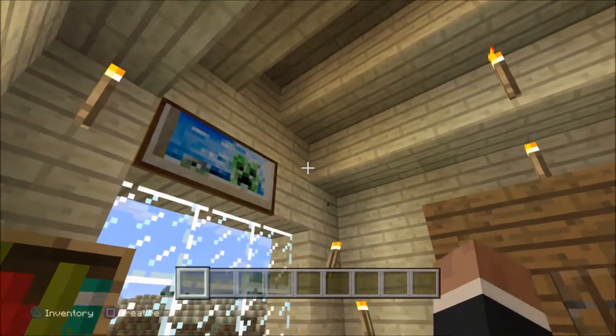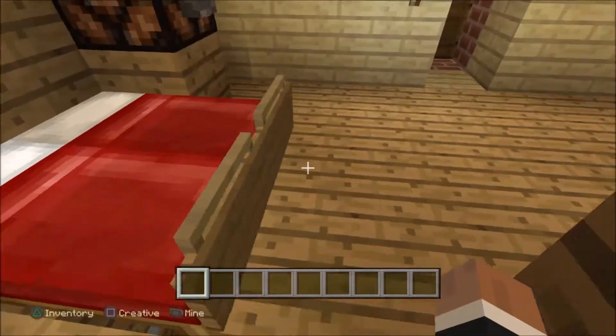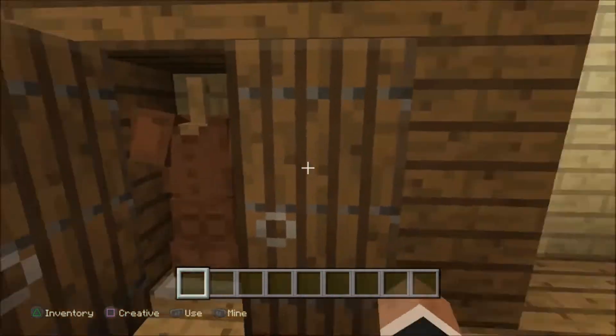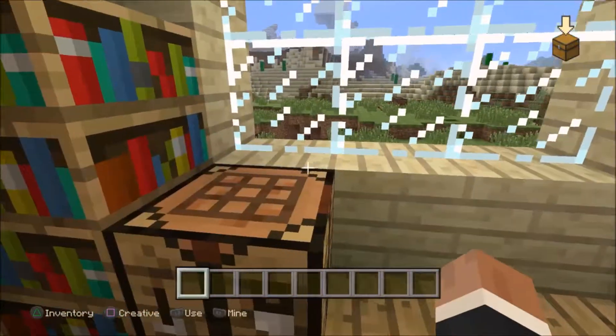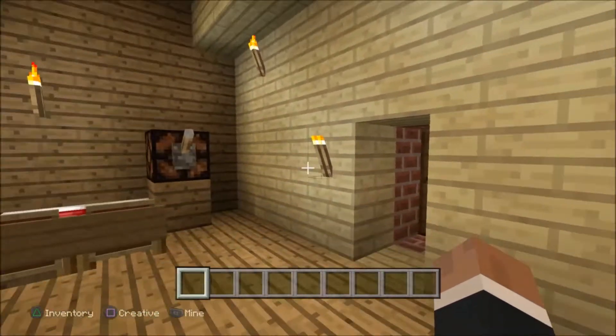Here is Bruce's, or Adam West's, bedroom. Here's his master bed and his light, with wardrobe, and a crafting table with a few bookshelves.